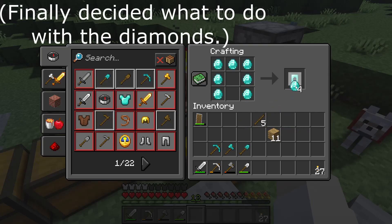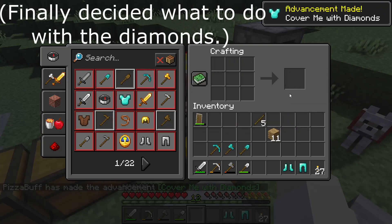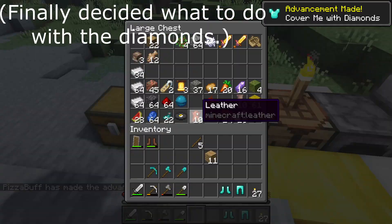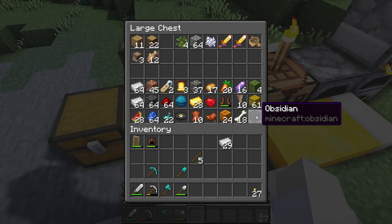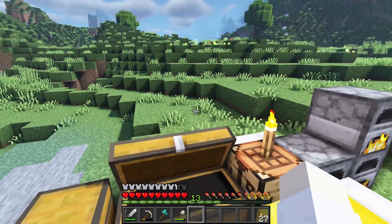That gives me more armor. I think that's what I'm gonna do — cover me in diamonds. I just realized that now I have no diamonds for an enchanting table, but that's okay because I have to go find obsidian anyways.